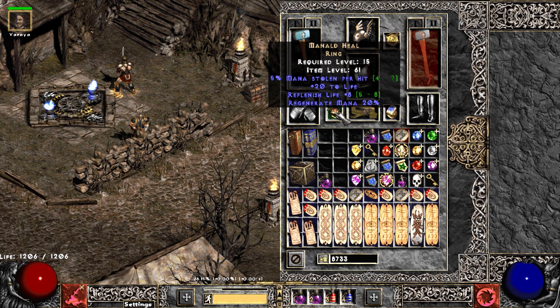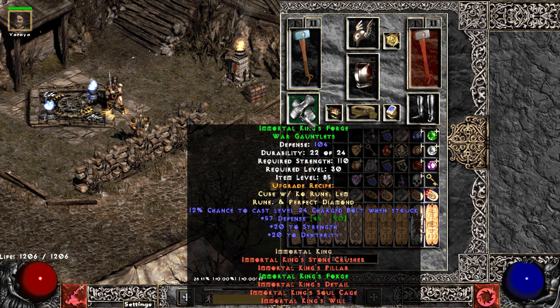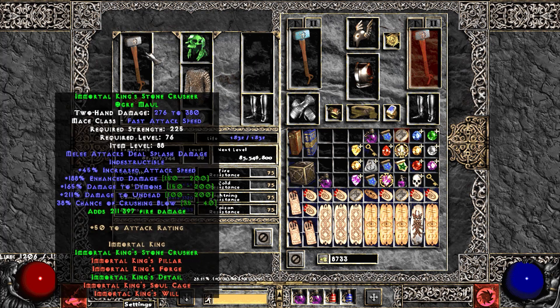There's our String of Ears — I bricked one of the others but still rocking that. We have Manald Heal just for mana stolen per hit — really really need that for this build. IK gloves — nothing special. I've only respecced once, going from Frenzy to Whirlwind. I went Frenzy through Normal and Nightmare, really easy, but Frenzy in Hell didn't feel well — I wasn't geared enough. So I figured either double throw or Whirlwind; since I'm not playing Hardcore, might as well go Whirlwind, and it's been doing just fine.